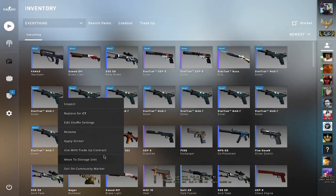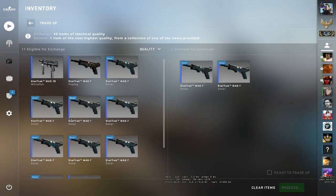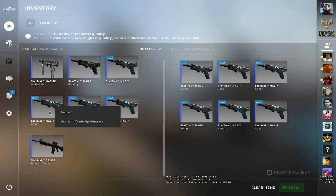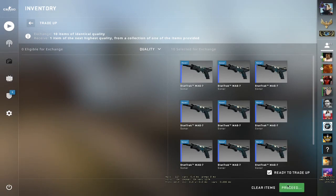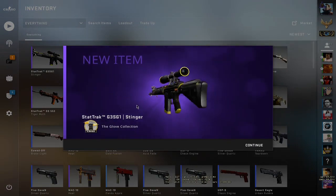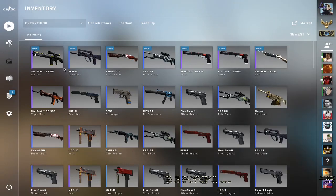Now let's do the glove skin trade-up. MAC-10, MAC-7 — about the Big Mac — okay here we go. Flashback or Cyrex, let's go! At least we didn't get the Dualies. At least we didn't get the Dualies.